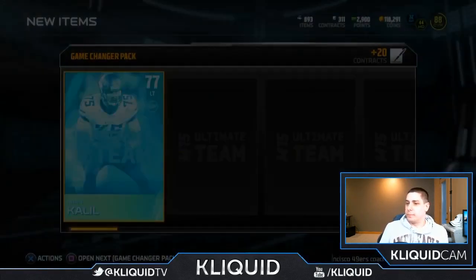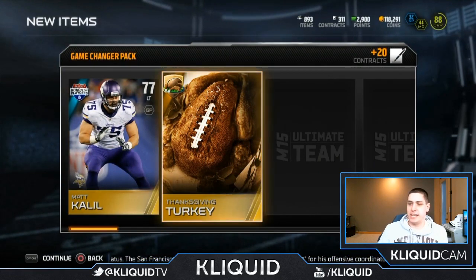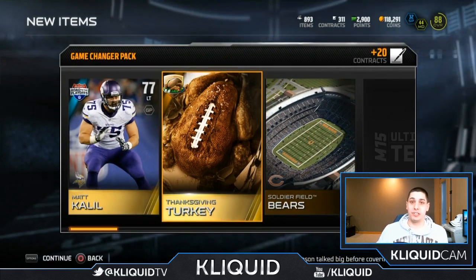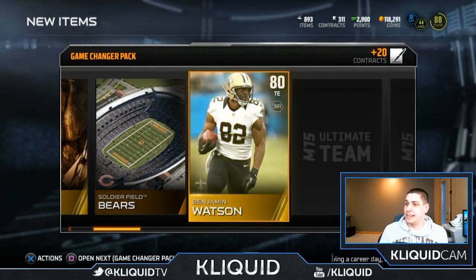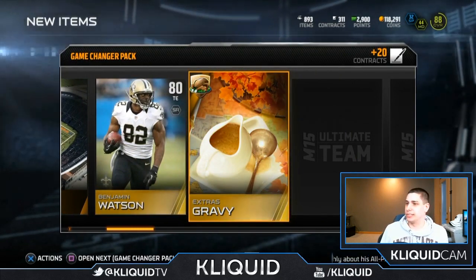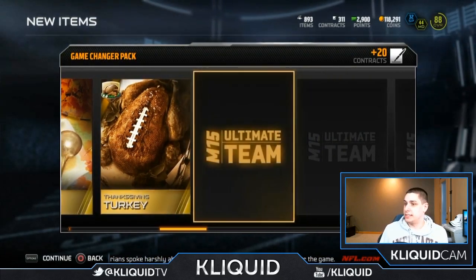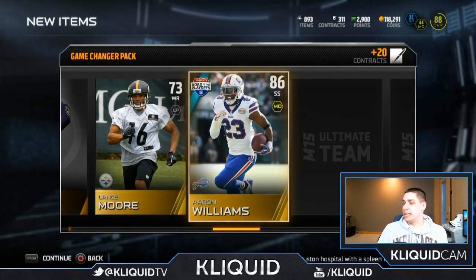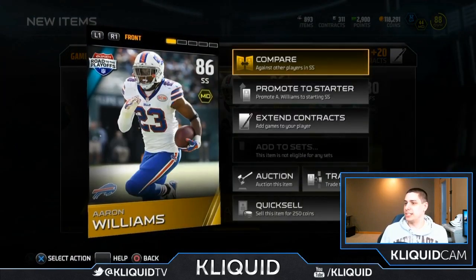First thing — Road to the Playoffs Matt Khalil. These are big packs by the way — I think there are like 15 cards in them. We get a Thanksgiving turkey, and I think I'm like 10 or 12 away from getting to the cornucopia. If you want to see that cornucopia pack, let me know in the comments. Ben Watson — he actually scored a touchdown this past week. Jimmy Graham — absolutely nothing. We get two Thanksgiving turkeys and two extra gravies. Three turkeys, four turkeys — getting really close. Lance Moore. Aaron Williams — that's a pretty decent Road to the Playoffs item.